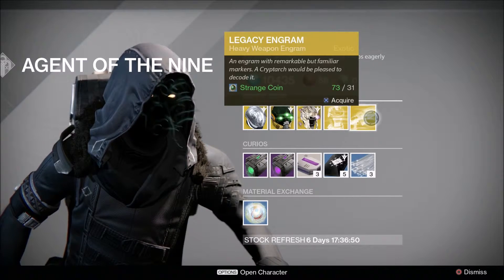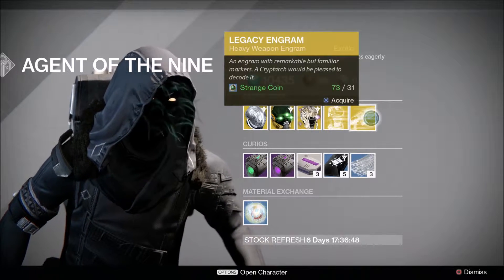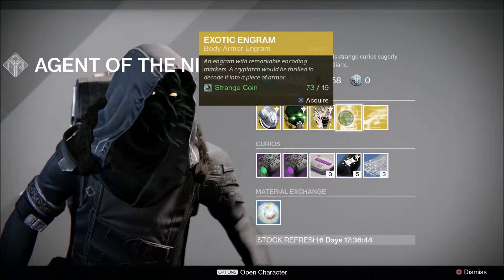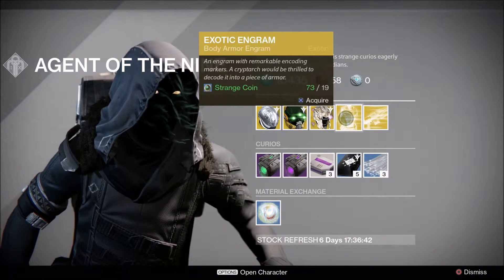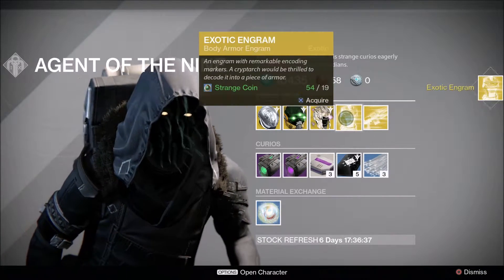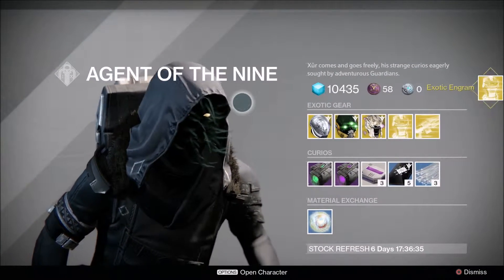As always it seems to be the same thing at the moment — legacy engrams, which is year one exotics. It's a heavy weapon for 31 coins. For 19 coins you get the year two body armor engram, which I'm going to buy, and I'll show off what I actually got later on with a quick look at the perks.